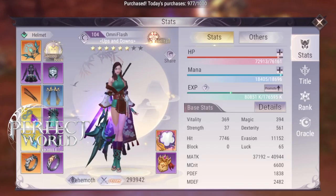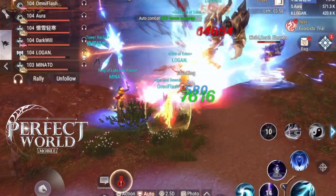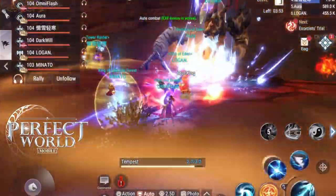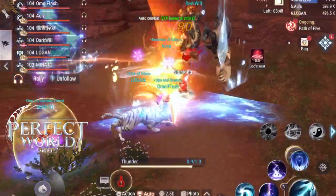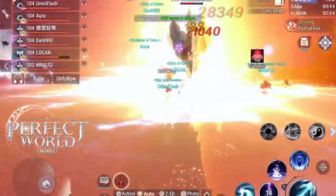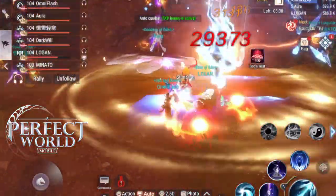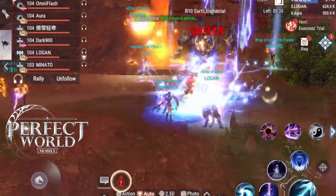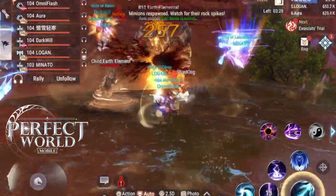You only have five minutes for each try, so your DPS has to be strong enough. If not, try a smaller element. Level seven elements are actually pretty easy and you can possibly do them without a tank — if it's hard to find a barbarian, it is possible to get some strong DPS to tank the level seven elements for you.